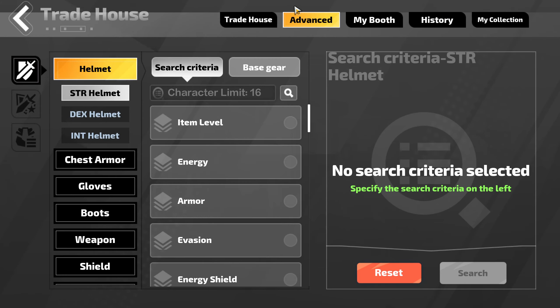First off, let's go to the trade house. You don't want the trade house tab — you want the advanced tab.